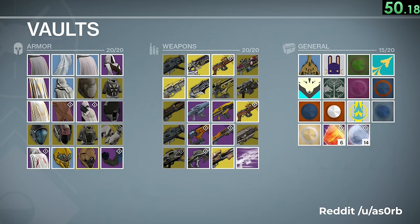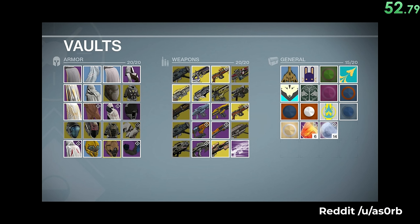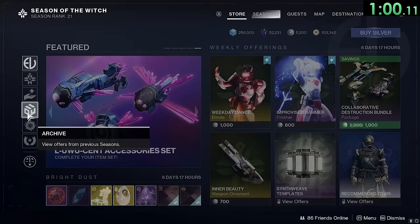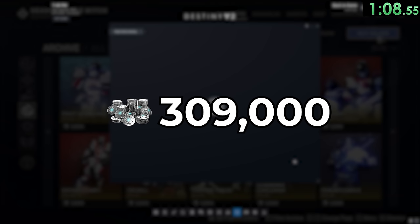"Crush them." The vault used to only have 20 weapon slots, 20 slots for armor, and 20 more for random general things. The price of buying every single item in the entire Eververse store is $2,575, equivalent to exactly 309,000 silver. Yes, I did have to go through every single page of the Eververse store and add up all of the prices in order to bring you this useless information.